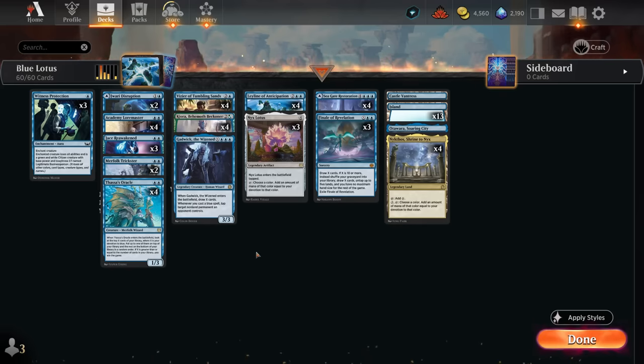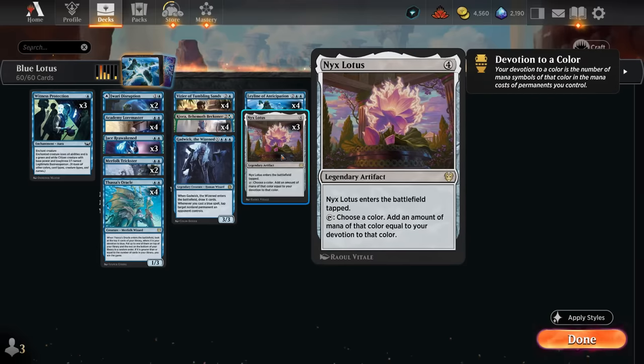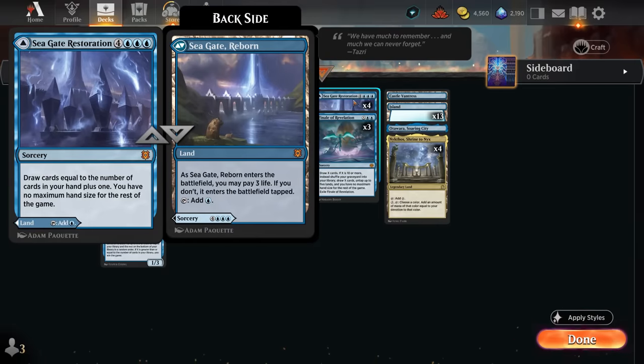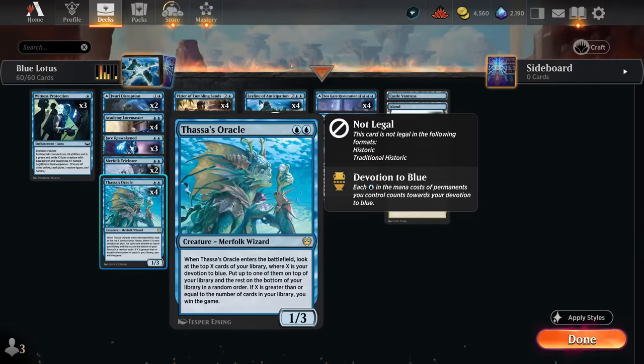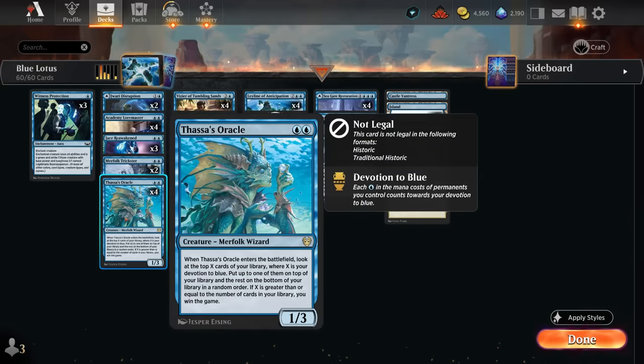Our eventual game plan is to build up a lot of mana using Nykthos, Shrine to Nyx, which wants us to have lots of blue mana symbols on our permanents. Nyx Lotus works in a very similar way. After making a lot of mana, we want to draw a lot of cards using Seagate Restoration, which can essentially double our hand size. Then Finale of Revelation, an X spell, can also help untap Nykthos if we cast it for X equals ten or more. We also have a one-of Gadwick, which does something similar. After drawing enough cards and building up our blue devotion, we can cast Thassa's Oracle to win the game — and we don't even need an empty library since it tracks our blue devotion, which could easily reach 15 or 20.